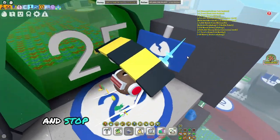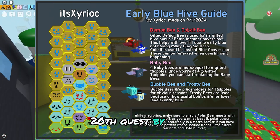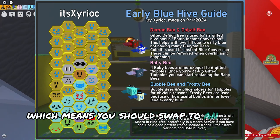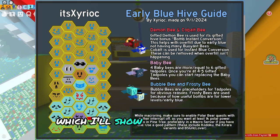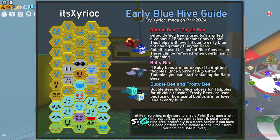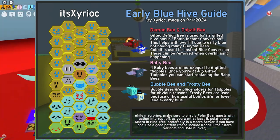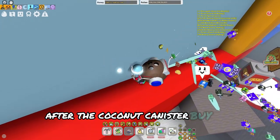The coconut canister will provide a helpful buff to your capacity and stop you from filling up so fast. You should be finished with at least Spirit Bear's 20th quest by now, which means you should swap to an early blue hive — which I'll show on screen here. Join discord.gg/bsgh for more information on how you can swap your hive. After the coconut canister, buy the coconut clogs.